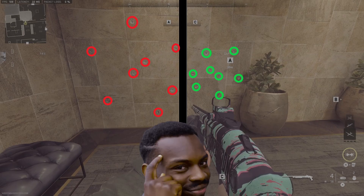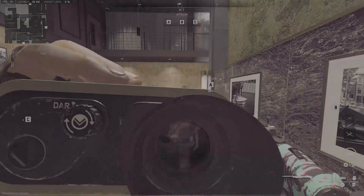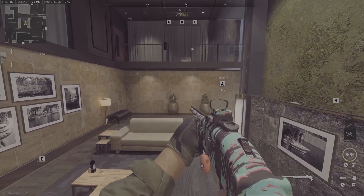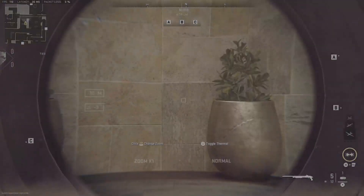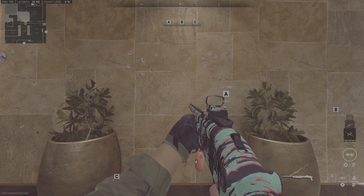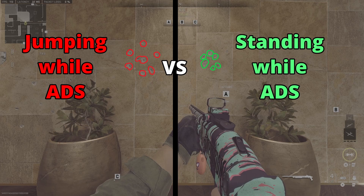All you smart ones out there probably already figured this out. But for the first time I believe ever in Call of Duty, aiming down sights doesn't alleviate this issue. Even if you aim down sights, the pellet spread will be tighter when your boots are on the ground versus jumping and in the air. This difference may be very minor, but there is a difference, and differences matter in a game like Call of Duty where milliseconds count. On the left you can see jumping while ADS versus standing while ADS — minor, but it's a difference.